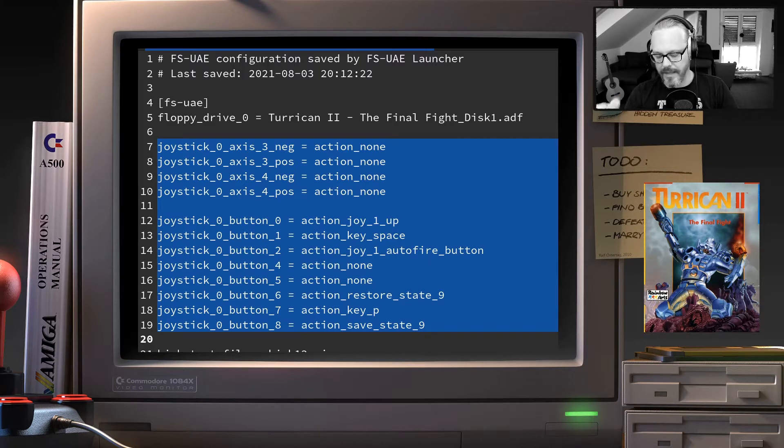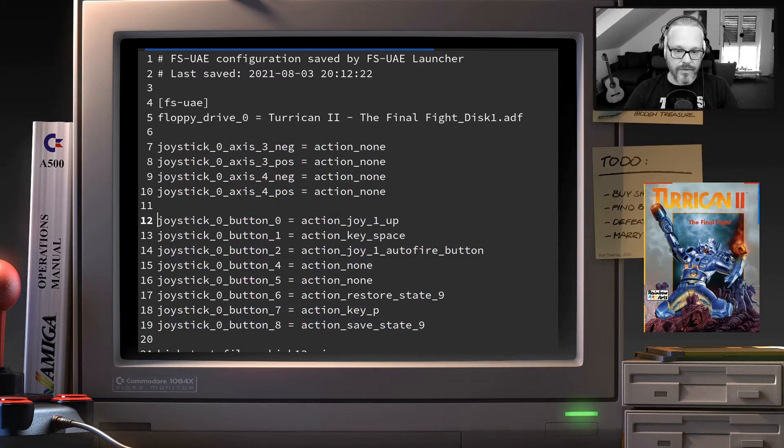First I had to find out which buttons my joypad actually uses, and then I remapped them. The first thing I configured is the auto-fire button, which I also talked about in the other video. Notice that even though I'm configuring joystick zero, I have to reference joy one — that's a weird quirk in FS-UAE, but it's just how it is.